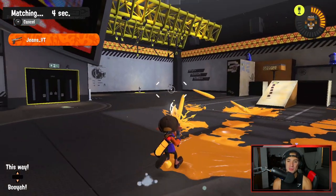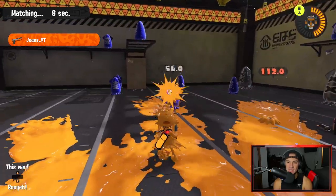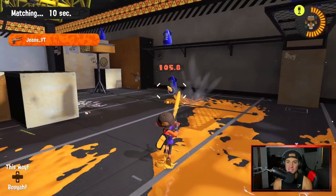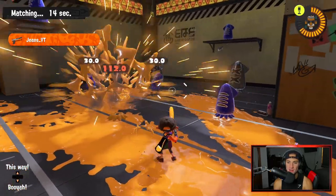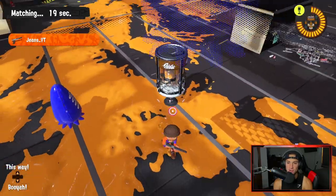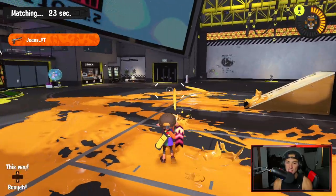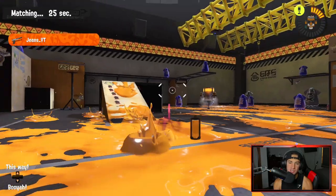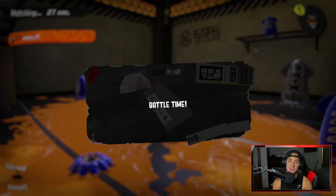I ended up changing my weapon from the Slosher to the N-Zap. The N-Zap is a really good gun — it has decent range, decent damage, decent fire rate; it's good all around. It has a nice suction bomb, but what I really like about this set is its special: the Tentacooler. It drops cans of SOTY that you can pick up and it gives you a speed boost. If everyone on your team has a speed boost, it really rolls out well. This gun was in Splatoon 2 and I absolutely love it — I saw it in the shop and was like, let me buy it and use it in today's video.